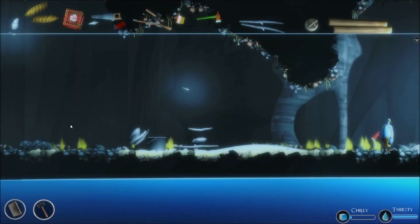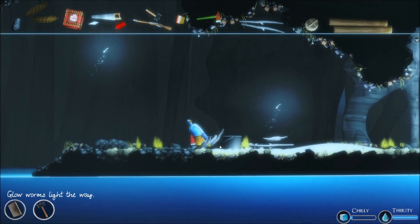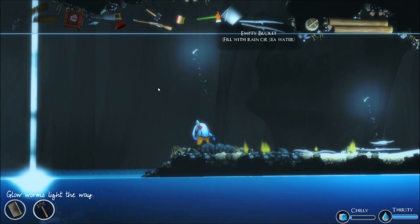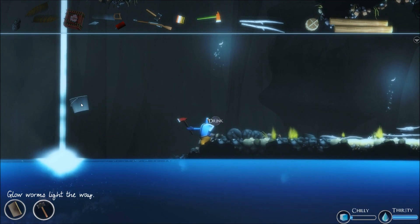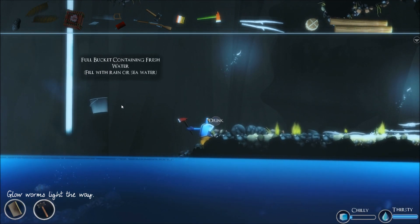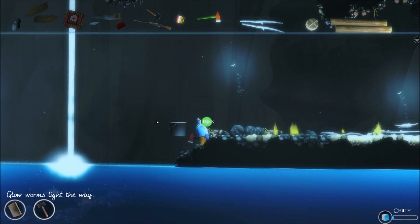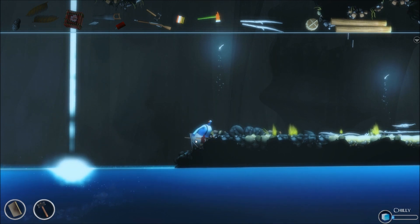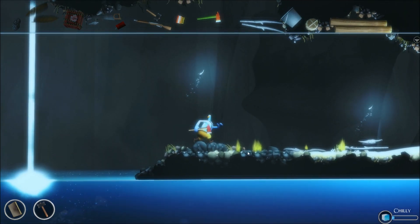It's a survival exploration game, so we're moving from area to area and encountering all these different things. I've got myself a bucket, and I can use this bucket to actually gather water. This should be fresh water here. So we're going to try to gather some of that and then go over and drink it. Now my thirst is all done. I'm going to hold on to that bucket so I can make sure I can drink some more fresh water once we come across it.